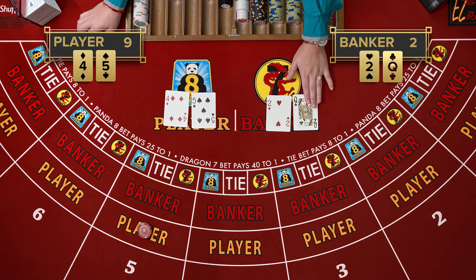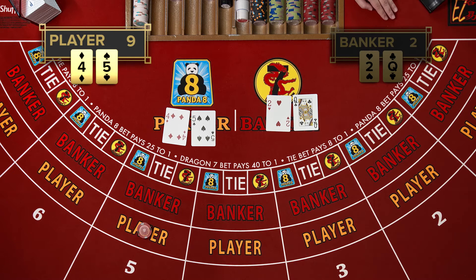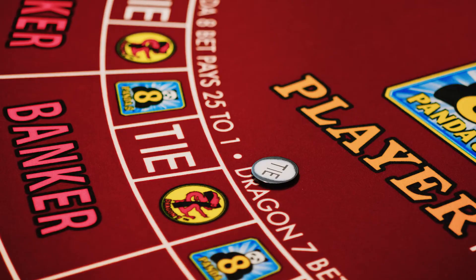Here, the player has a natural nine, which means they received a nine on their original hand without hitting or drawing a third card. Since queens are valued at zero, the banker received a two. Player wins as no additional cards are drawn for either side in the event of a natural. In the case that there's a tie but no players bet on it, no one loses. Instead, the banker and player bets push.